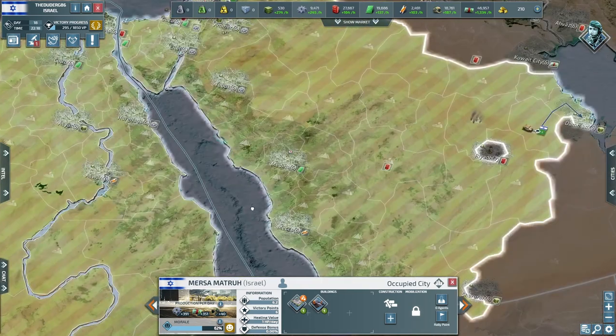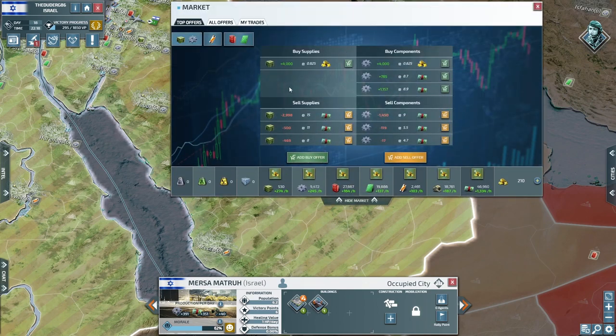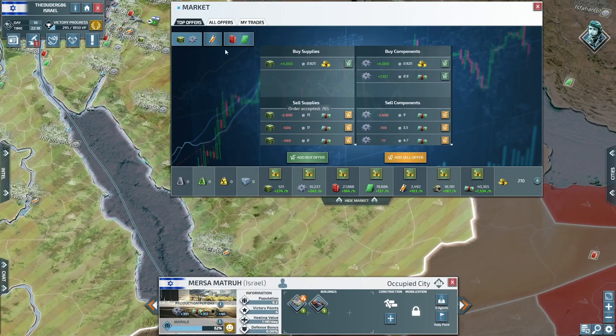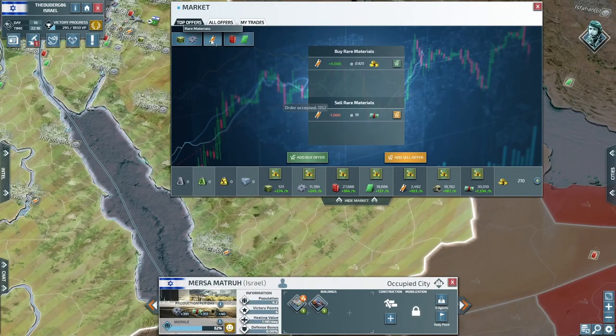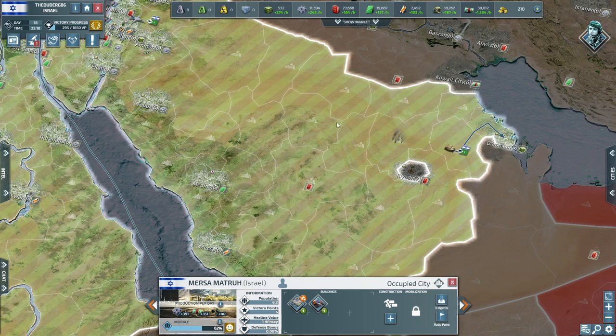We'll worry about the cities which are the important parts. Let's see if there's anything on the market we can buy. We could buy some of these — we've got a little bit of cash. Supplies are the biggest issue, completely.